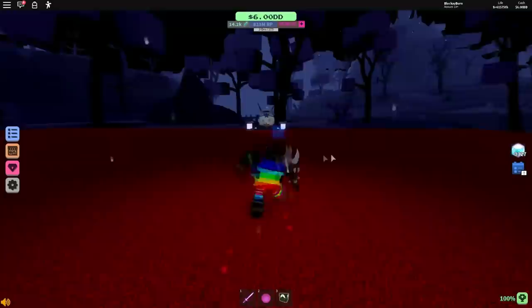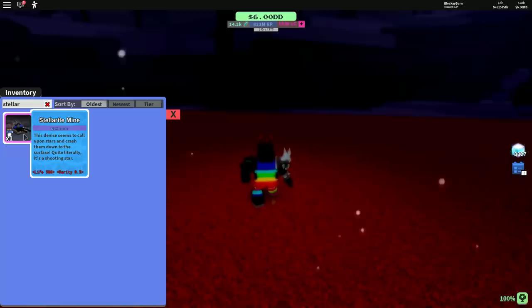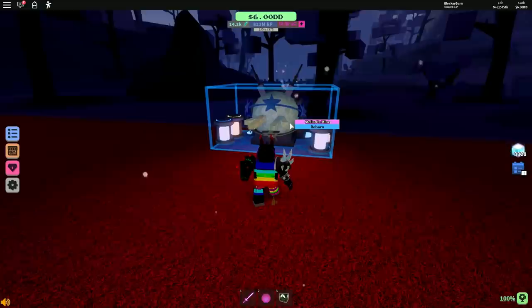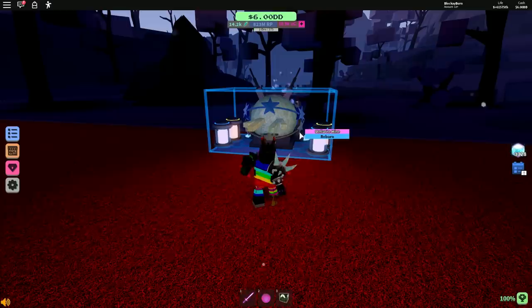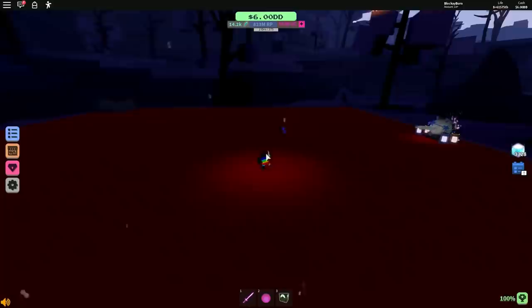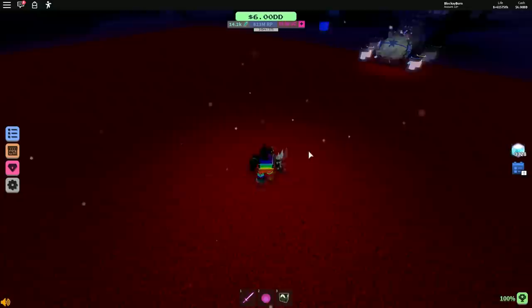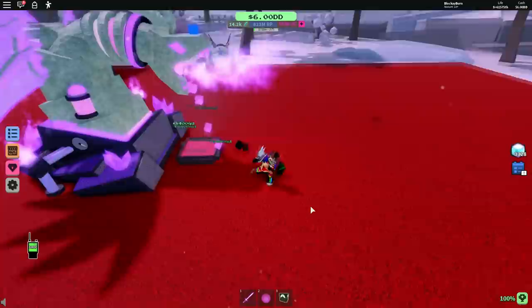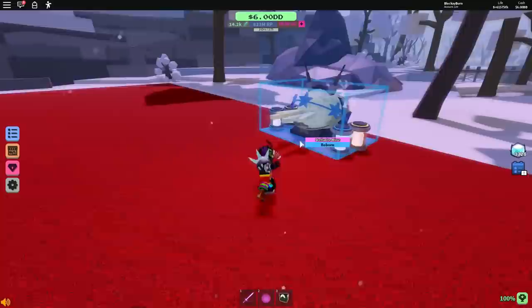Now it's the Stellarite Mine's turn. Here's the description — basically just slightly less atrocious requirements compared to the King Gold Mine. However, this mine is not that much better. Compared to the King Gold Mine, this thing actually has a pretty fast fire rate, and its ore value is almost identical. The main problem? It doesn't shoot ores nearby — it shoots them half across your base, and it's pretty inaccurate when doing so. The ore value is worth 615 quadrillion, but it does about zero use for me. It's just a very inaccurate, decent ore value, crappy mine that is really hard to get.